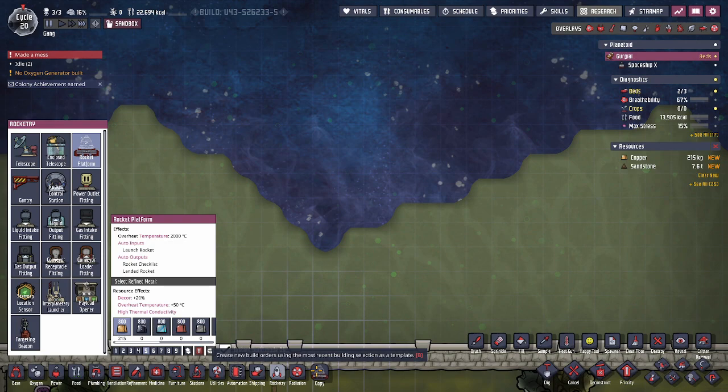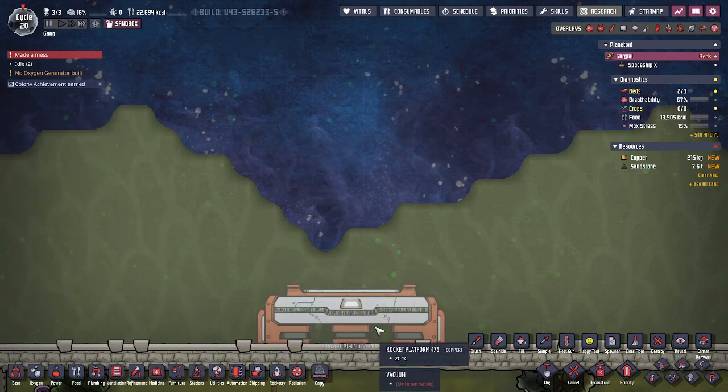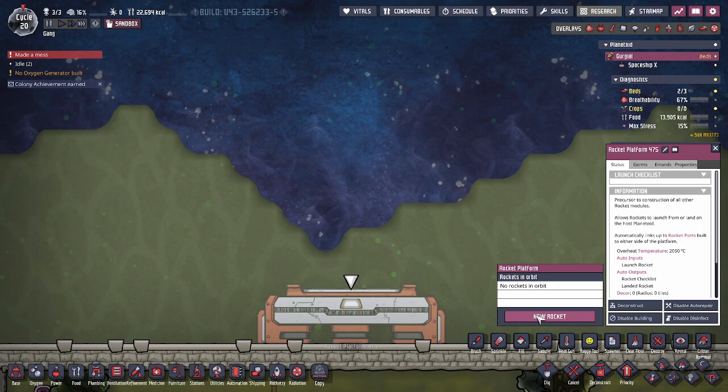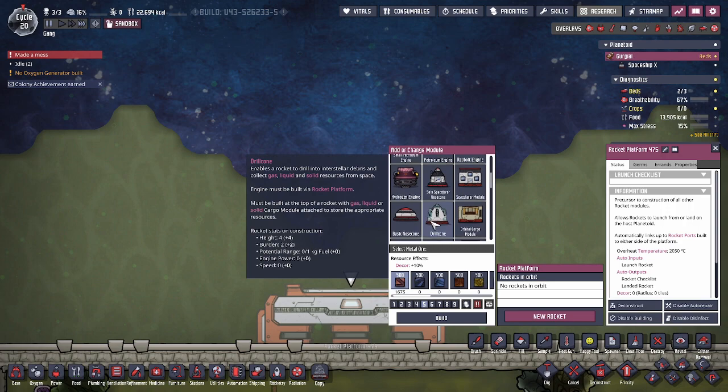Getting into the basics of rocket construction, first off you need a rocket platform. You can't build a rocket without a rocket platform. You can build more than one rocket using a single platform, but because a rocket needs a platform to land, you're pretty much going to need one platform per rocket. When you click on the building, it'll have a button — new rocket. When you click on that, it'll give you an option of all the modules you can build.